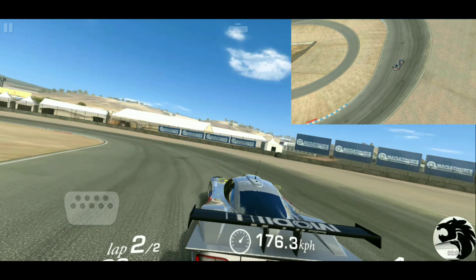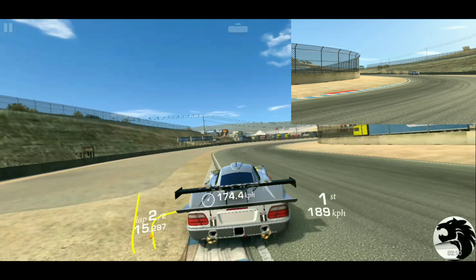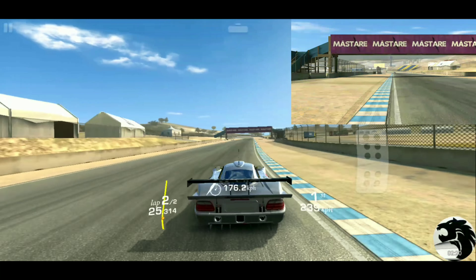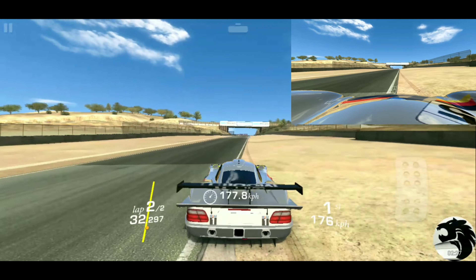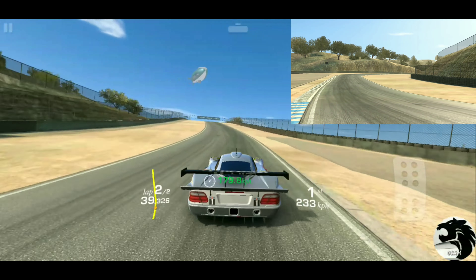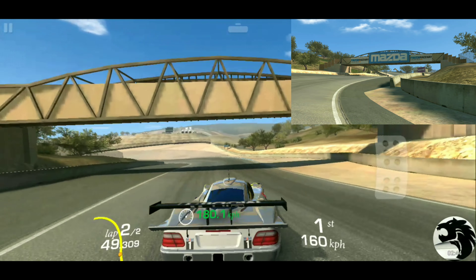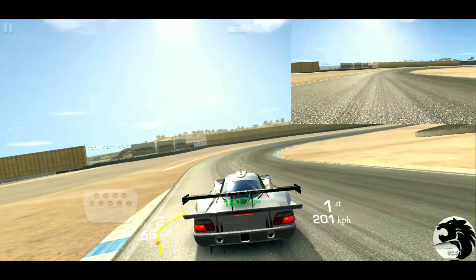We're gonna need to bring up about seven more kilometers per hour through this second lap. 174, and building up again. We're pushing over 250 kilometers per hour there. That's a pretty good line, if I may say so myself. Hit the green. 179 plus as we head into the corkscrew. That's a better handling of that than lap one. But we still have lost a bit of speed, because obviously that's a pretty slow corner.